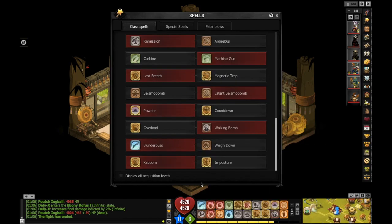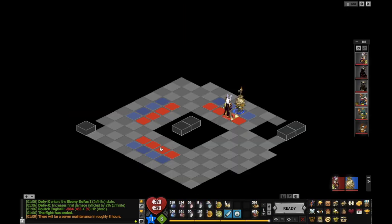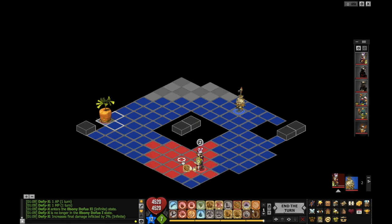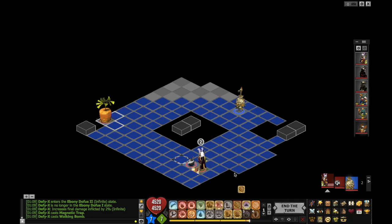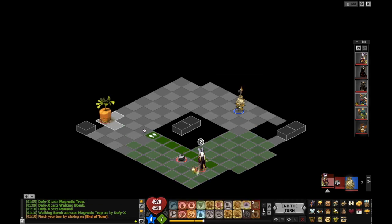I'll tell you two small modifications I make depending on the class I'm against. If I'm versus Sacrier, I'll play Magnetic Trap. The reason: my Magnetic Trap is invisible to enemies. So if I place it for only 2 AP, I can ruin his whole turn if he tries to use Attraction on me. See — it stops the displacement. Since he can't cast Attraction twice in a turn unless he's using a class item, I can just ruin his whole turn using that one 2 AP trap.